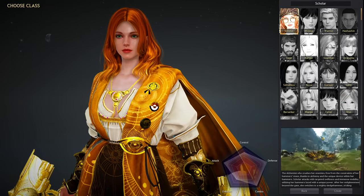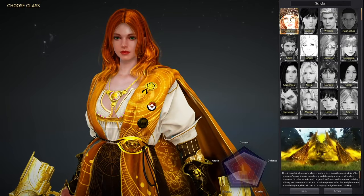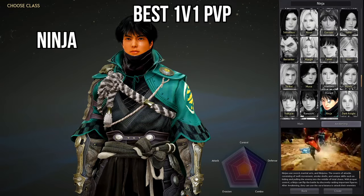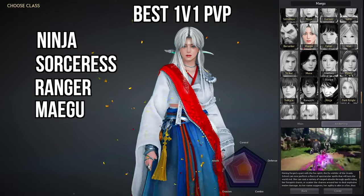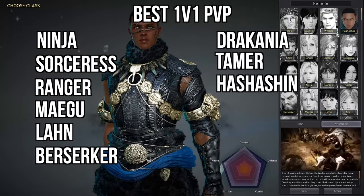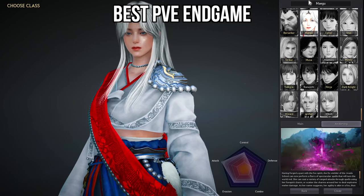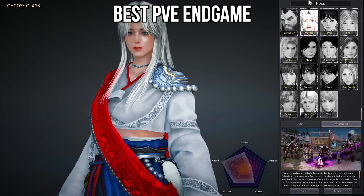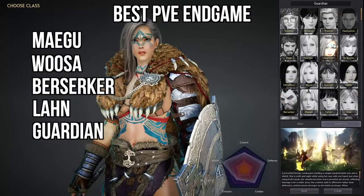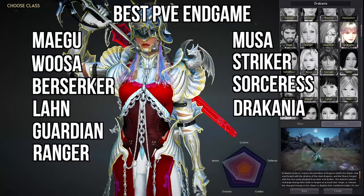In this last section, this goes over all the classes in a big poll with hundreds of different votes in each category. Starting off with everyone's list for the best 1v1 PvP, this goes to Ninja, Sorceress, Ranger, Megu, Lahn, Berserker, Dracania, Tamer, Hashishin, and the Warrior. The next group of classes in the poll are the best PvE endgame classes: Megu, the Woosa, the Berserker, Lahn, Guardian, Ranger, Musa, Striker, Sorceress, and Dracania.